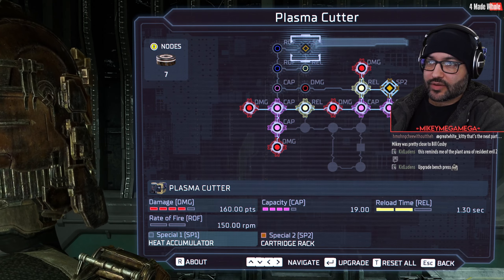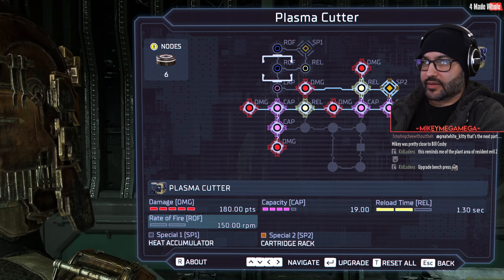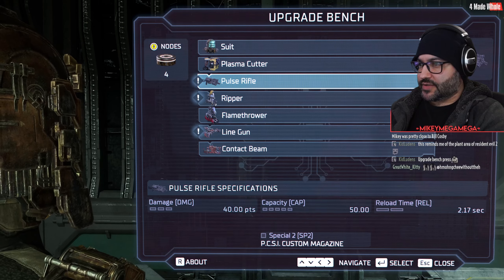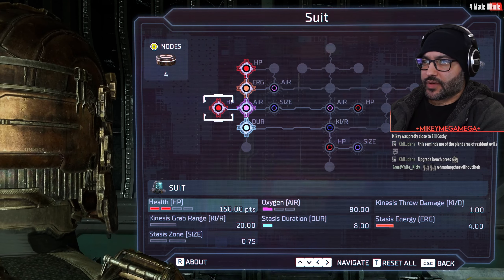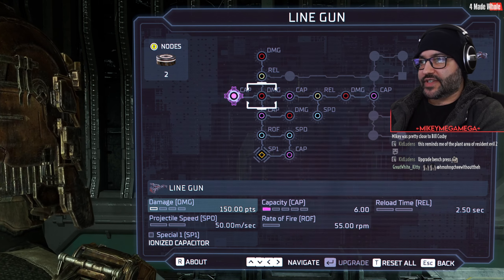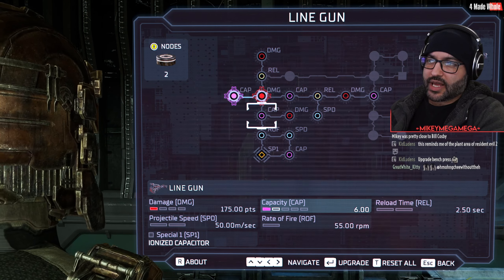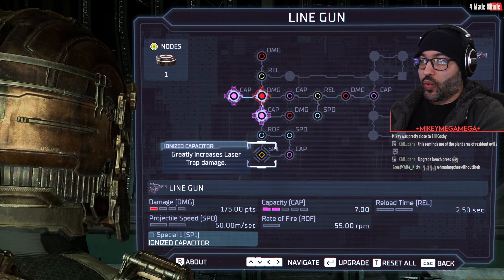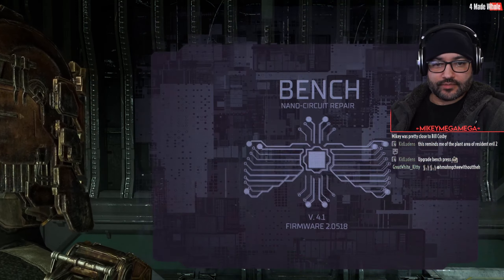And for capacitor — what is the blue one? What's rate? Oh, rate of fire. That's pretty cool. Before I max out those — line gun is that wide choppy boy. What about my suit? More air, more size. Line gun: more capacity, more damage. If a damage upgrade is nearby, it's always a good one to go for. What does this one do? Greatly increases the laser trap damage — I want that, in two nodes' time. Upgrade bench press!